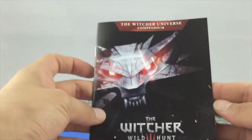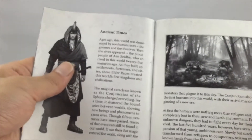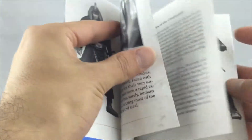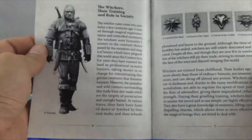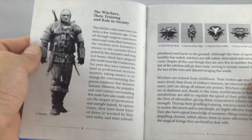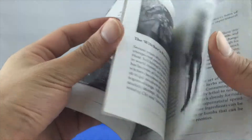And this other booklet is the Witcher universe. Pretty much just looks like it's talking about the characters, the races and the people, different types of schools. So it might be a good idea to read this before I play the game, that way you're more familiar with it. I'll probably just look over this really quick.